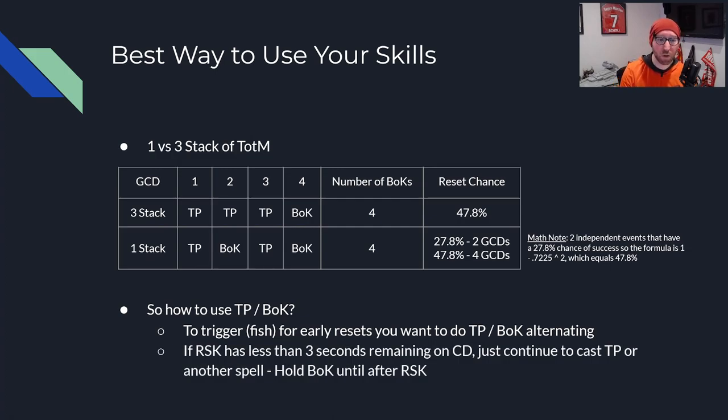One thing to keep in mind: you do want to hold Blackout Kick if Rising Sun Kick has less than 3 seconds remaining on its cooldown. If you hit Blackout Kick and get a reset, you're essentially wasting it — in 3 seconds you have 2 GCDs, you use one to hit Blackout Kick, and then have to wait anyway to use Rising Sun Kick, wasting reset chances. So hold Blackout Kick when RSK has about 3 seconds remaining. You can hit more Tiger Palms or cast another spell in those GCDs.